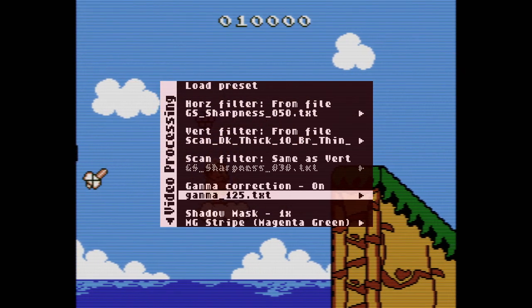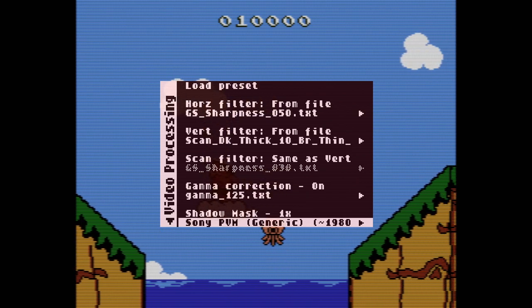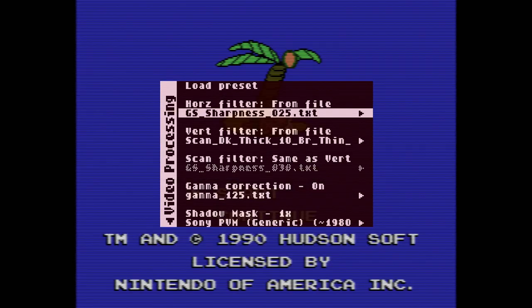Let's say I want it a bit crisper, I want the gamma a little bit darker, and I want to change my mask real quick. Look at that — that's pretty damn cool, isn't it? Simple as that, you can just press the buttons.